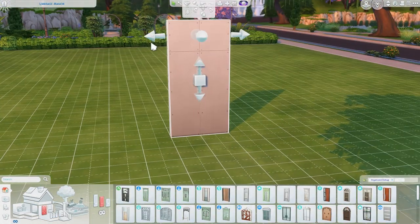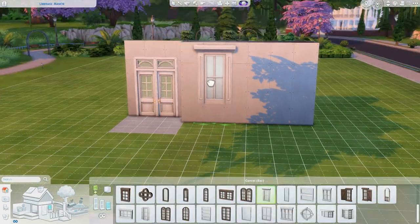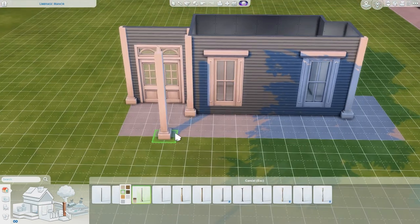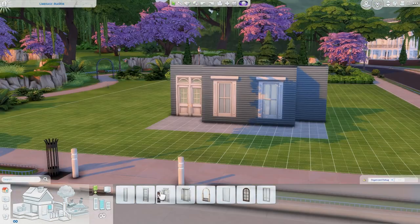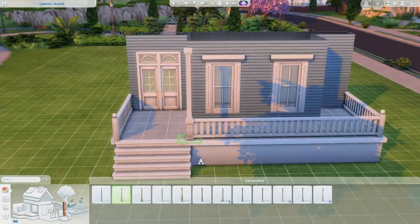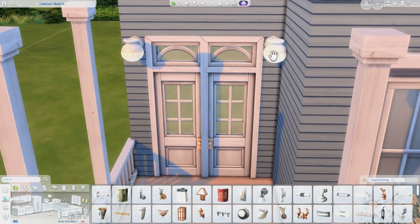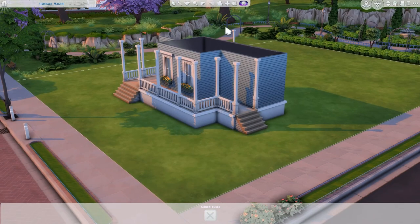Welcome to another speed build! Today I'm building a base game only family house, which I'm very excited about because it's been a while since I've done one. I wasn't originally planning on it — I started placing doors from other packs but then got the inspiration to go base game only. I'm so happy I did because the house ended up being so cute and charming. I love the combination of the red roof, blue siding, and yellow flowers — it feels so cheerful and family-oriented.